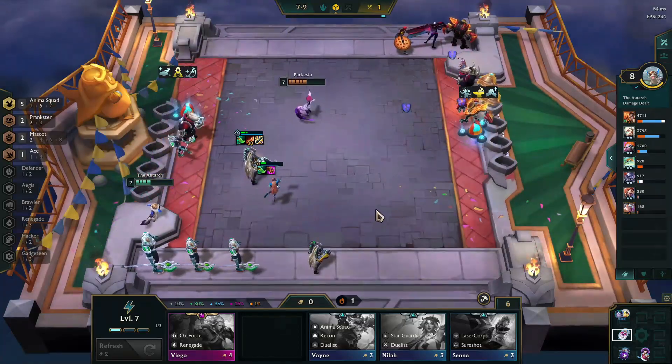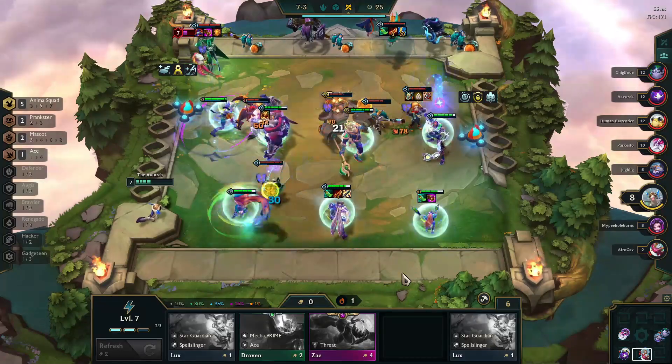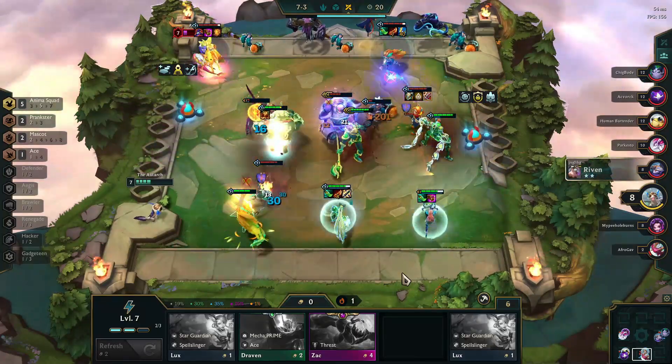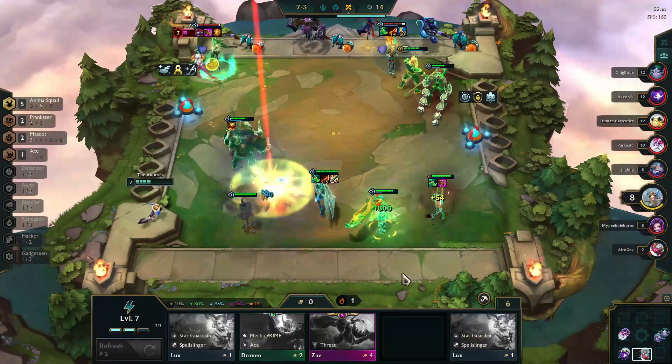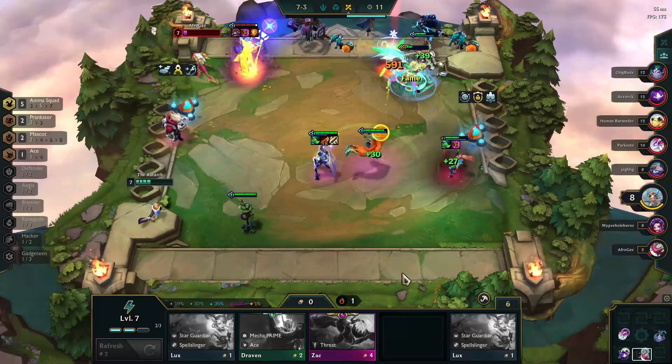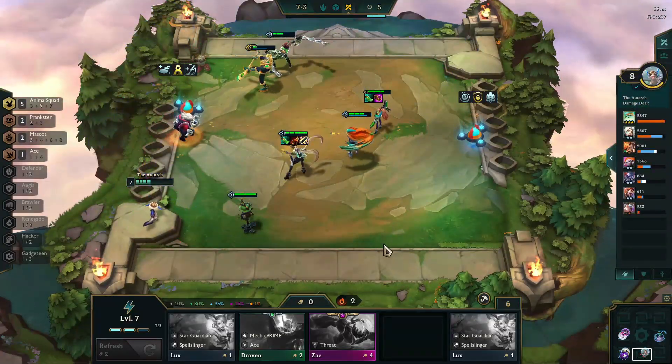Now this build, like a lot of builds, does come down to luck. If you happen to get Miss Fortune in Stage 6 you're going to have a pretty easy cruise through the entire match. If you're unable to get her in Stage 7 you're going to be in a lot of trouble, because she is what solidifies your team.